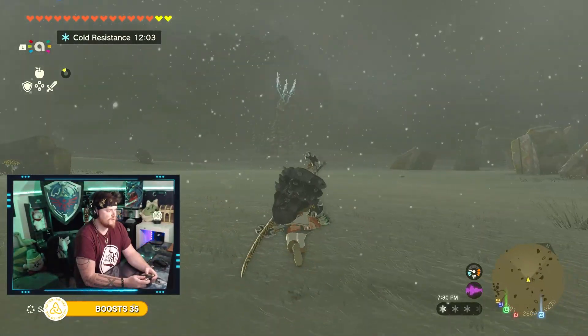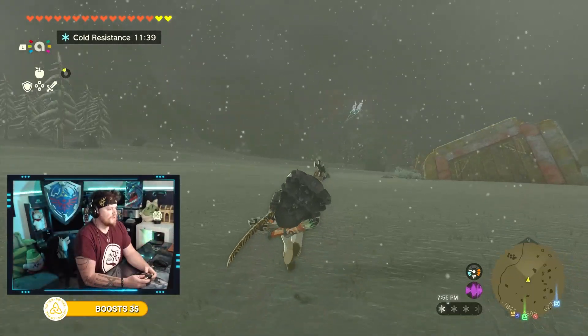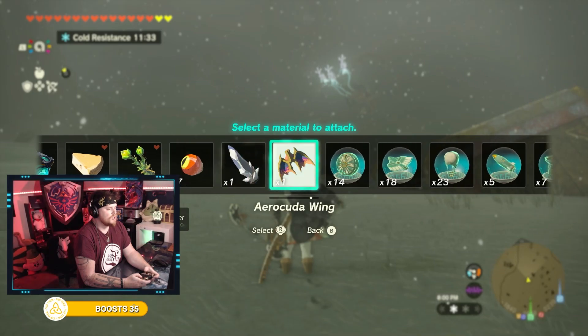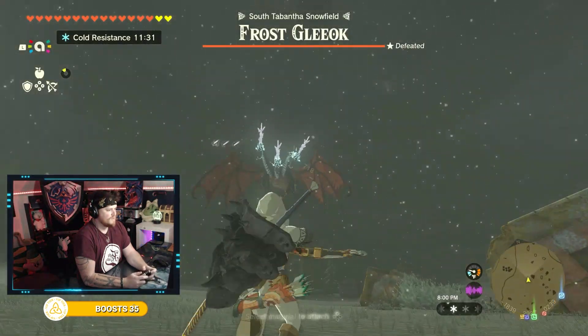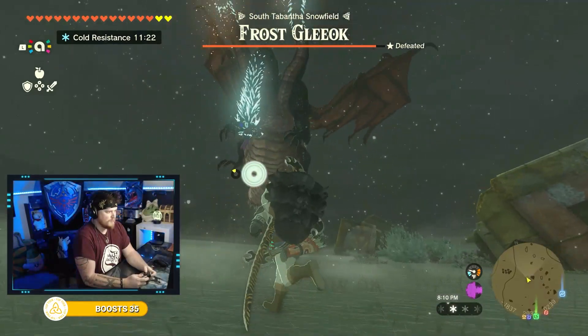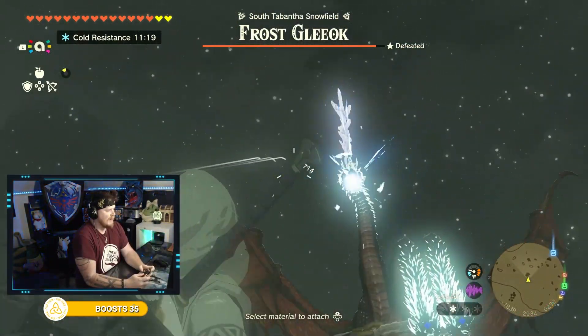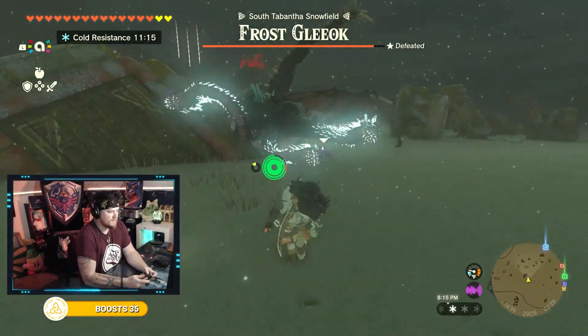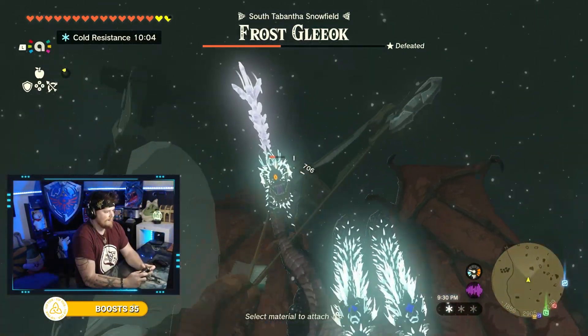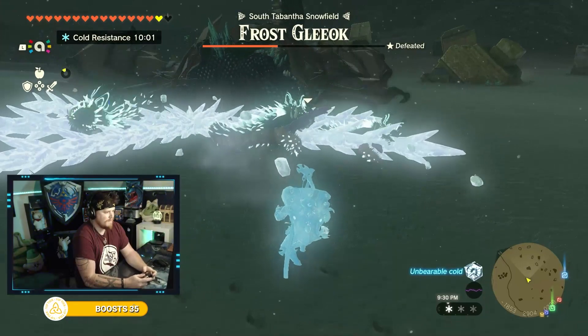An Ice Gleox. Ice Gleox are a pain because they have ice breath — ice breath freezes you in place, making you vulnerable to keep getting hit. Remember, Gleox are really easy as long as you have Keese eyeballs. If you don't have Keese eyeballs, Keese wings or Air Octo wings can also be a substitute as long as you can hit them. I try not to use the eyeballs when I don't have to.